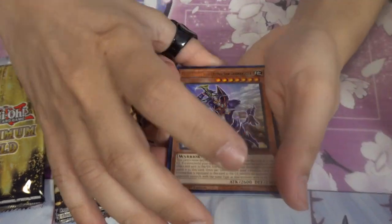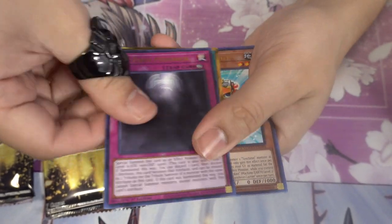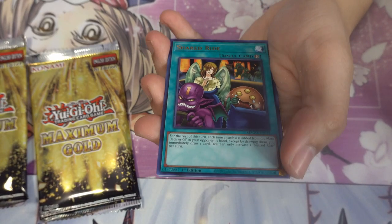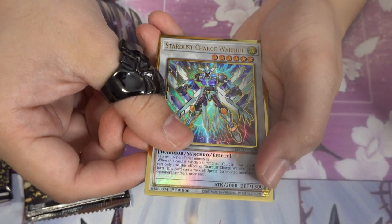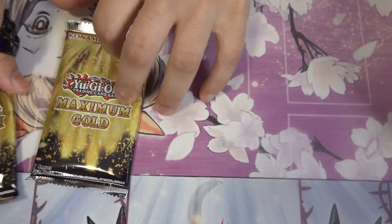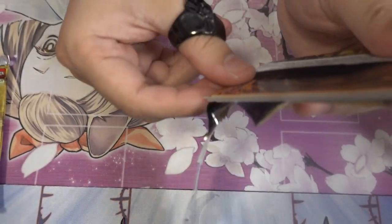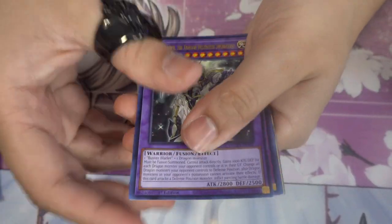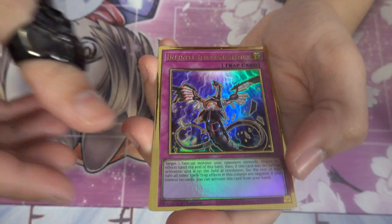Next pack: Buster Blader, First Monarch, Monster Reborn, Synchron Carrier, Shared Ride, Stardust Charge Warrior, and a Mecha Phantom card. Pack number three — hopefully where we start to see good things. Buster Blader fusion monster, Knightmare Chain, Condemned Witch, and Infinite Impermanence — yes! That's a fantastic pull. That's like a $20 card, almost making up the cost of just one box.